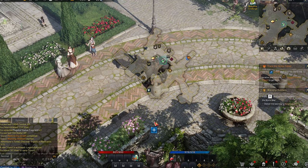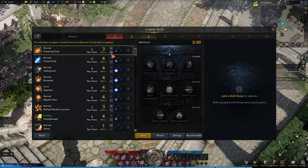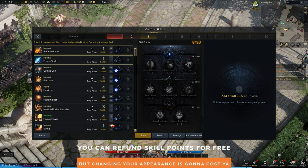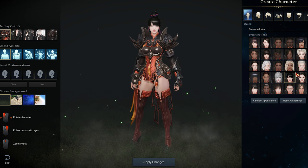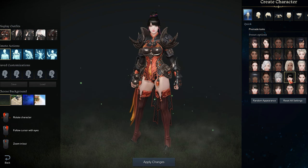Last but certainly not least, don't stress out too much when pumping skill points into your character. You can refund skill points without any penalty, so you're free to experiment when speccing out your main murder machine. However, you will have to pay if you want to change the appearance of your character, so keep that in mind when customizing them — you're going to have to dole out some cash if you want to rearrange their face.